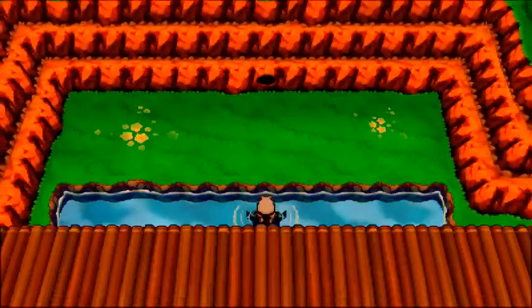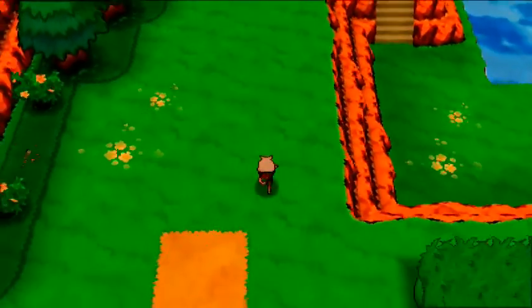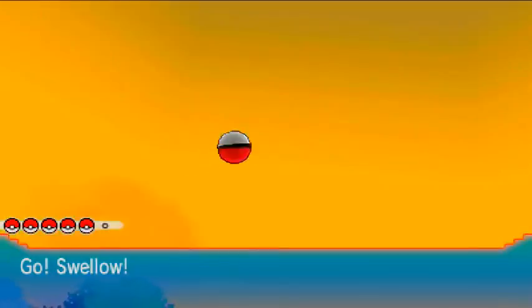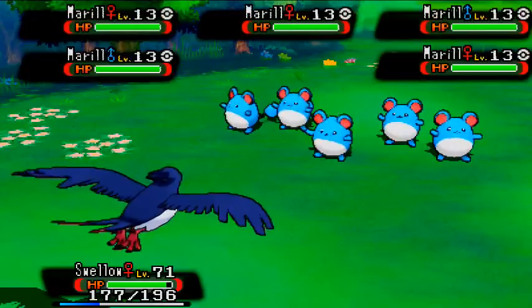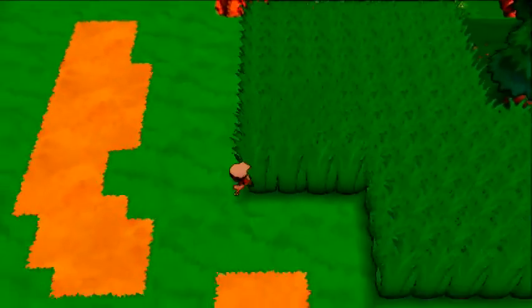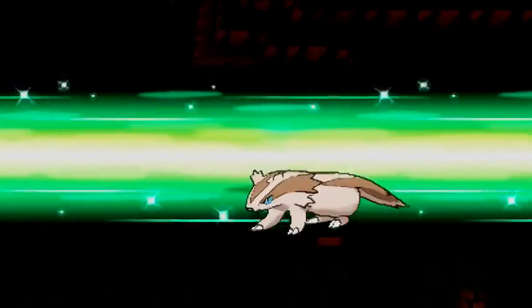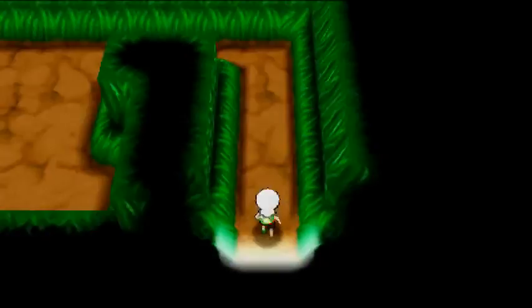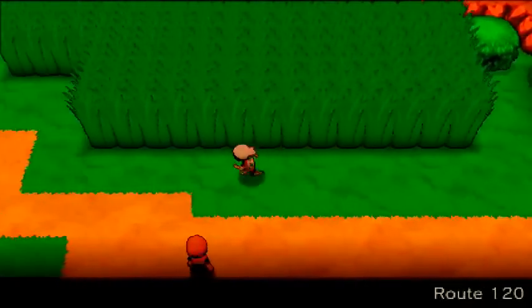Three more bases to go. The next one is pretty easy to find — on your way out of this area heading towards Route 121, go south. We ran into a horde of Marill but we're getting away safely. Here is your sixth secret base location on Route 120 — it's got a little loop and then you're inside your little cave. Two more secret bases to locate, to the west of this area.